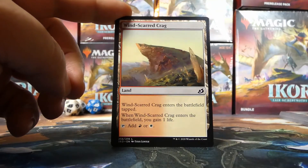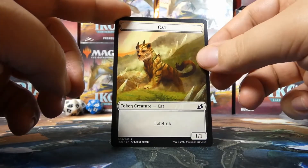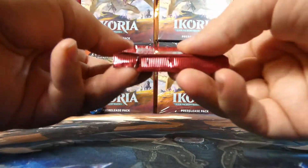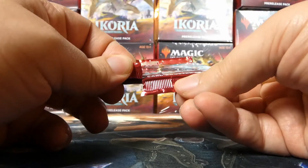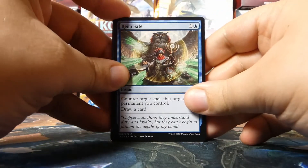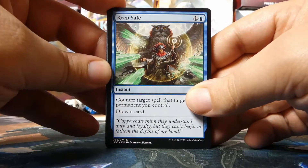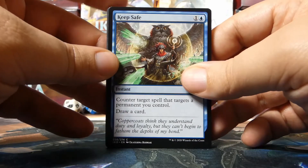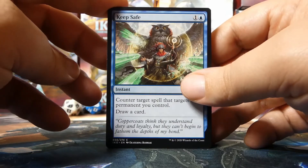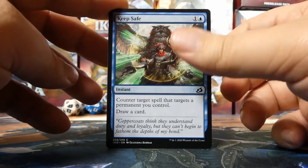Behind Crystalline Giant there's a Wind-Scarred Crag, which is very good for color fixing, and a cat token. We have another Kogla Titan Ape pack, one that's a little worse for wear at the bottom. With COVID-19, we had to have these shipped to us — shipping is tough. Our game store did an amazing job packaging these, but shipping multiple times probably isn't ideal.